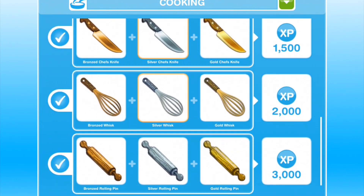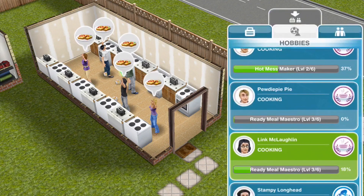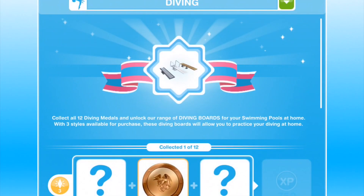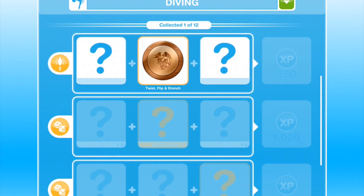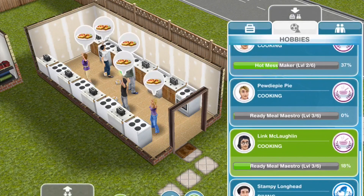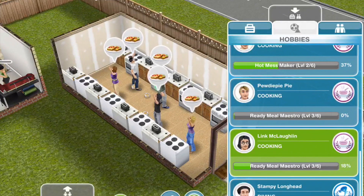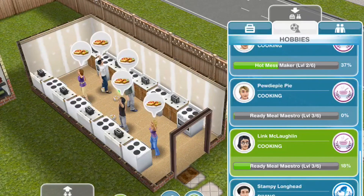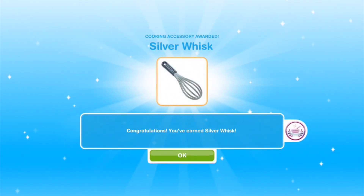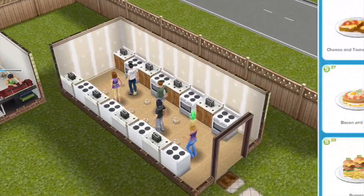I'm trying to get everyone up to level six so we can win the chopping boards. And just after completing the All Going Swimmingly quest, I've started the diving hobby with Stampy — he's doing ten-minute brief leaps at the swimming centre. Once the cooking hobby is done, I'm going to send three more sims to do the diving hobby, since there are four diving boards at the swimming centre.